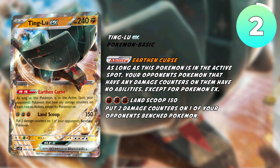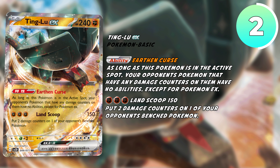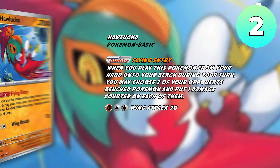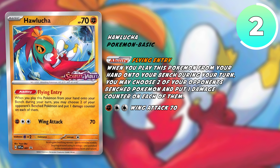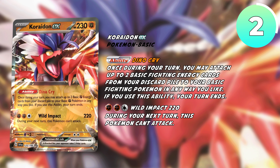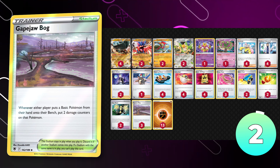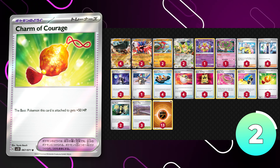Next up on the list, we have Ting-Lu. I think this deck is way better than people give it credit for and is going to be one of the stronger decks in the format. Its ability reads: as long as this Pokemon is in the active, it blocks all abilities from non-EX Pokemon that have any damage counters on them. We get damage counters on opposing Pokemon via Hawlucha's Flying Entry ability and Alakazam's Painful Spoons, which will allow you to spread damage to whatever Pokemon you'd like, turning off those important abilities. Koraidon is also a staple in this deck, which will allow you to power up your Ting-Lu's with its Dino Cry. I've decided on Cape of Toughness — Gaping Hole Bog as the stadium in this list, as it will aid in damaging your opponent's Pokemon when they enter the field. Bravery Charm is also in here to make sure that your Ting-Lu's are even more difficult to knock out.